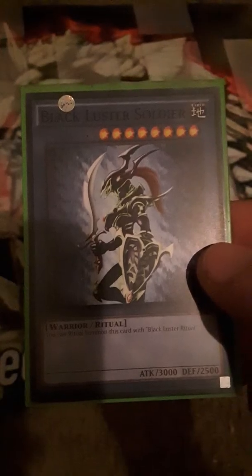Next, for the monsters, we have Black Luster Soldier. He's a warrior ritual — you can ritual summon this card with Black Luster Ritual. He has an attack of 3000 and defense of 2500.